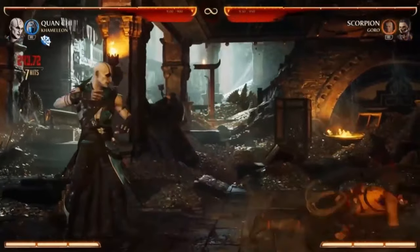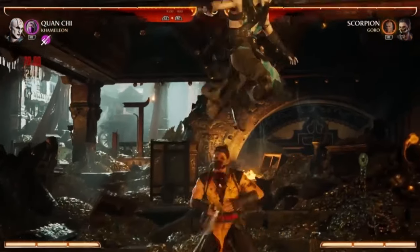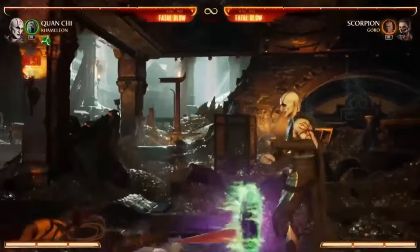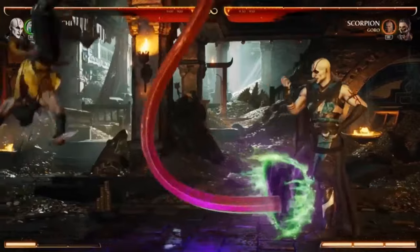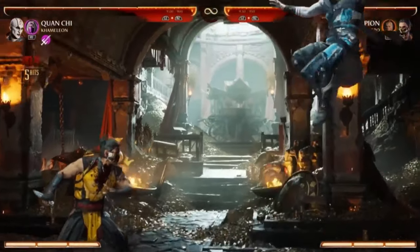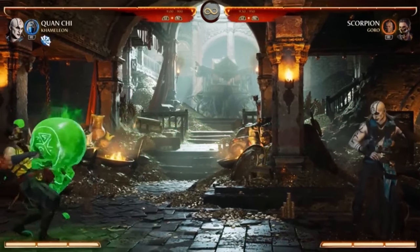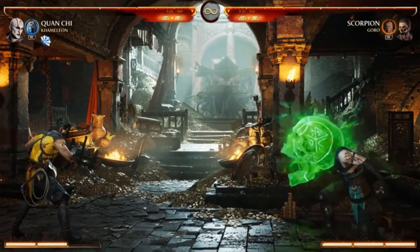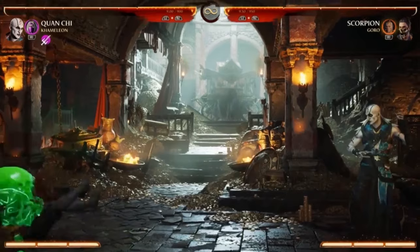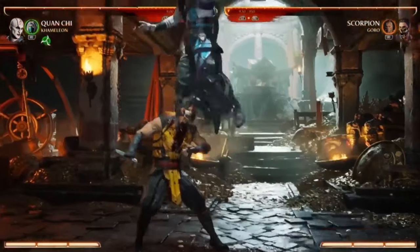The first is this low tentacle grab. You can use that as a mix-up — overhead or go low — and you can EX it as a combo starter. He also has the classic MK4 skull. If he EXes it he can make it go slow, or he can make it go fast, and that will eat up projectiles. He also has an air version.